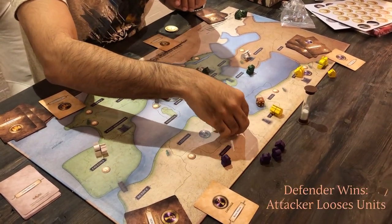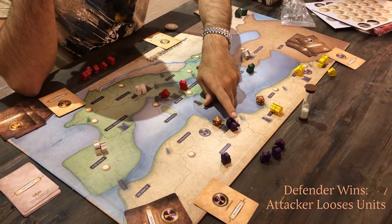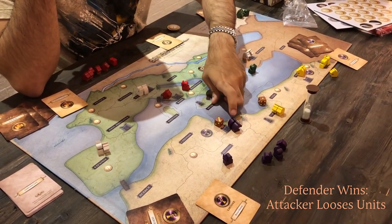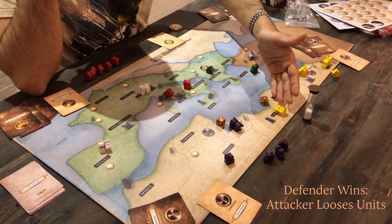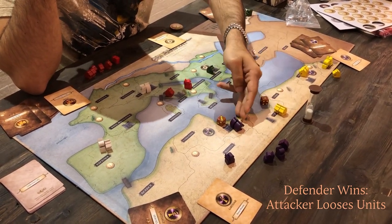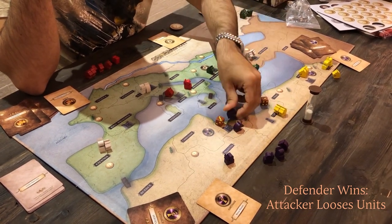If the defender wins, the attacker loses as many units as the margin of defeat. So for example, if the defender scored nine and the attacker scored seven, the attacker would lose one horse — which has a strength of two — equivalent to the difference in battle strength.